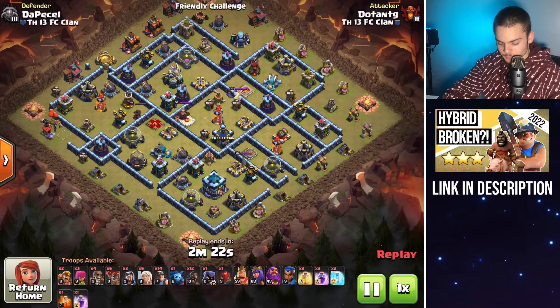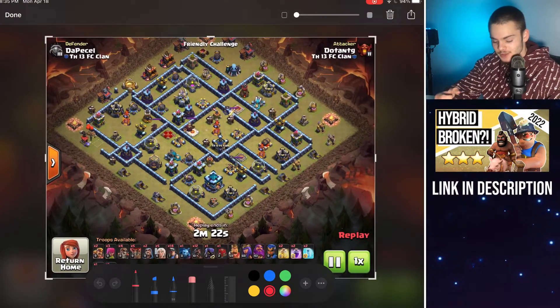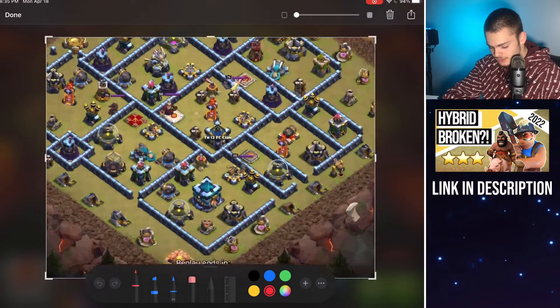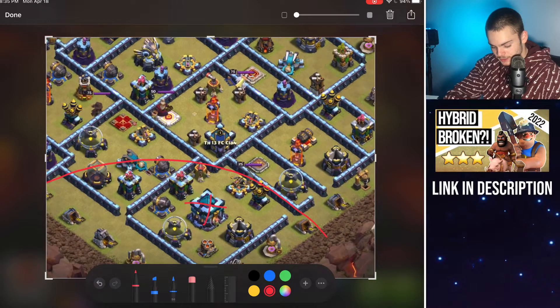Let's take a look at this base right here. I'm going to take a screenshot because we're going to go over the basic pathing that's involved and some all-around basics you need to know when performing this attack strategy. Your queen typically — if you just don't know what to do — you're just going to go ahead and queen charge that Town Hall. Hopefully the CC is beside that Town Hall and we're going to clear out a portion with our queen.